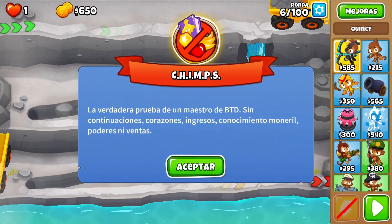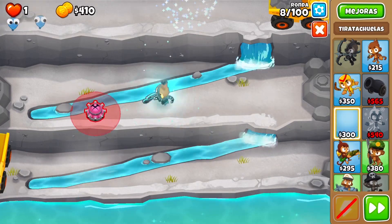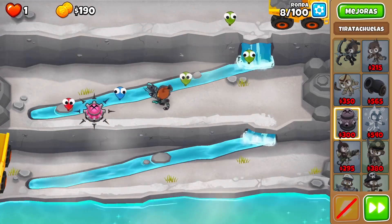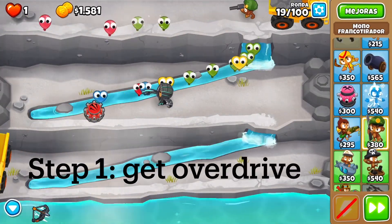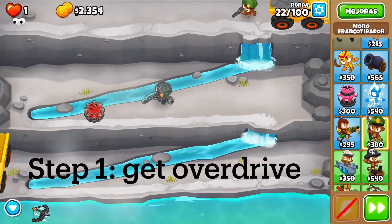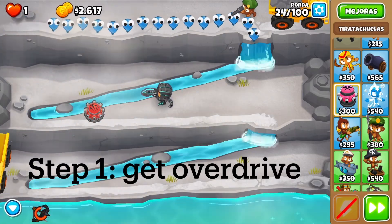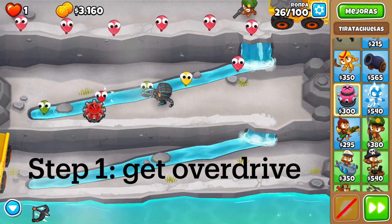Hello, today I'm going to showcase another gem strategy, and this one is for the Super Brittle. The Super Brittle is a pretty cool tower — it's a tier 5 support tower, particularly a debuff tower, kind of like the Glue Storm and the Cripple Mob, but this one does plus 5 damage, which is a lot. I'm going to be showing you how to use it.